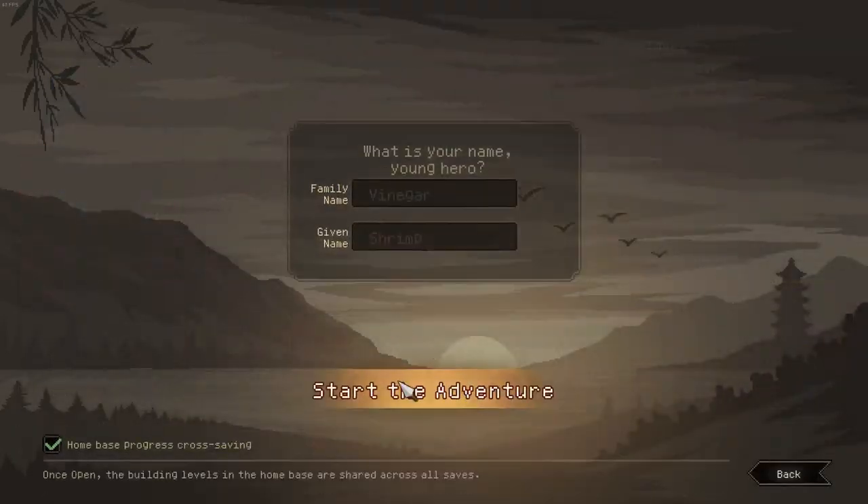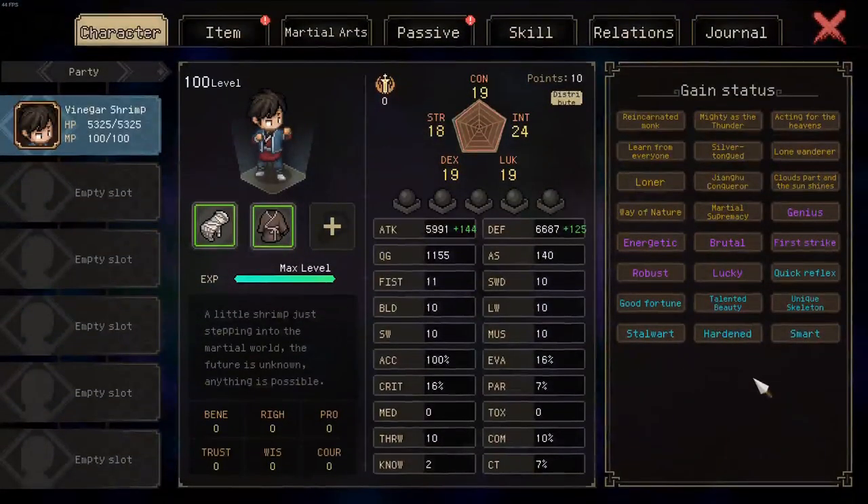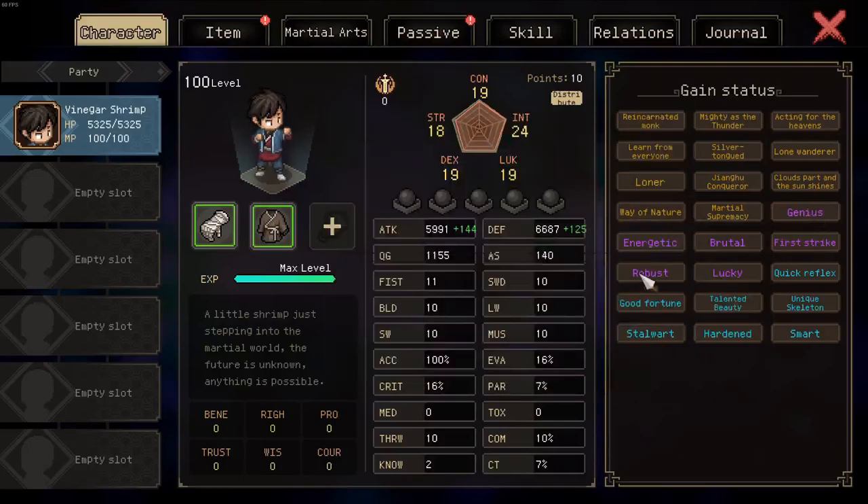Hey guys, welcome to a new run. This time it's going to be about how to keep sect traits, and for that we're going to start a new run entirely so no one can say we somehow did other progression. We're going to showcase it with the tower sect leader — as you can see, I do not have the purple trait authentic sect.